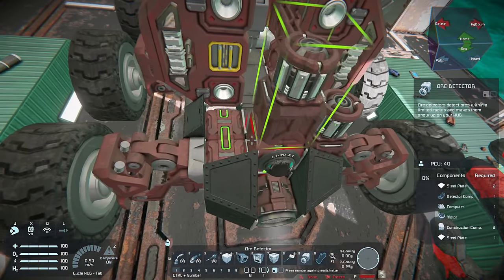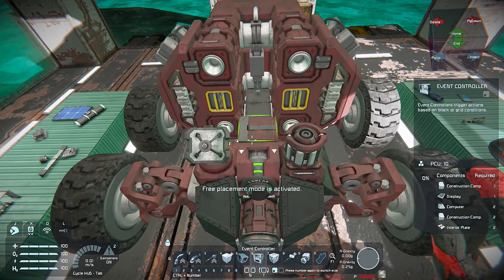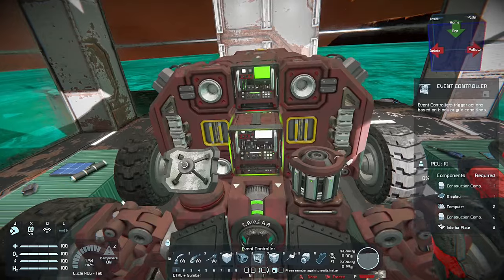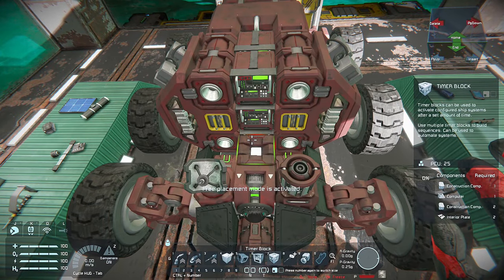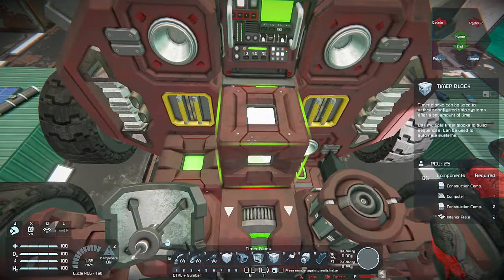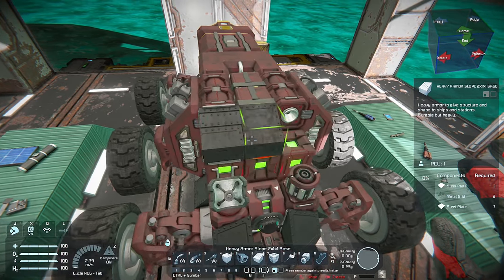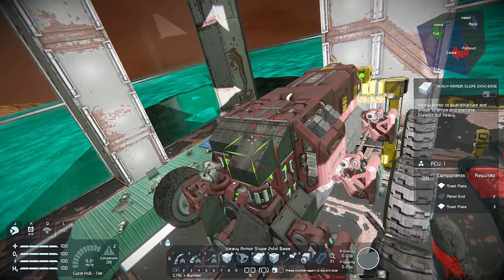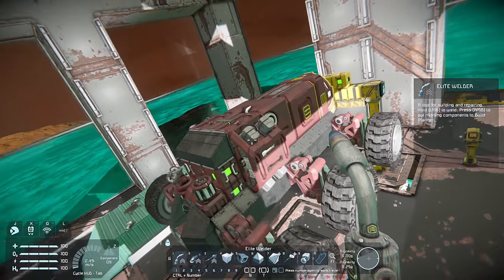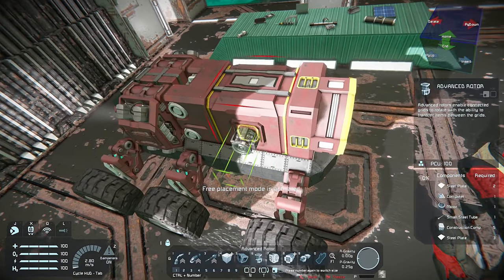Let's start with the ore detector and antenna — otherwise this thing really won't react to anything we do. For the vent controllers I'm just going to stack them like a cubbyhole, and then add some timer blocks. You may not need as many timer blocks as I put on here, but I like adding extra just for future planning in case we want to add additional functions. That's pretty basic. Now that we have it down, we can start adding those arms.